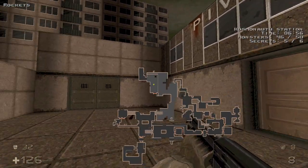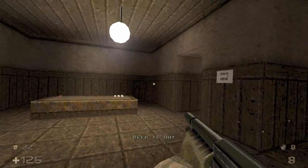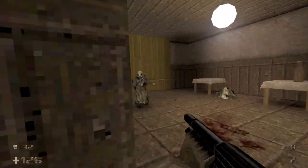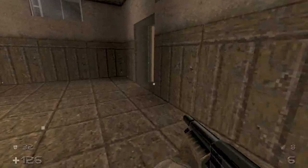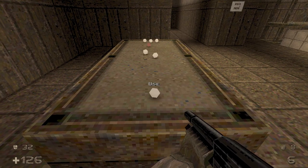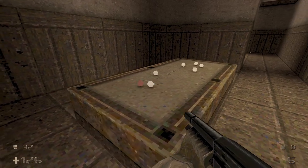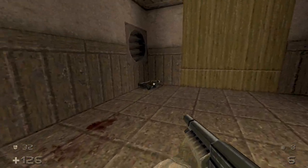Now we're done with all these enemies. We can go into the tavern. Unfortunately, the beer is out, but the grunts are in. At the very least, you can play pool if you want.